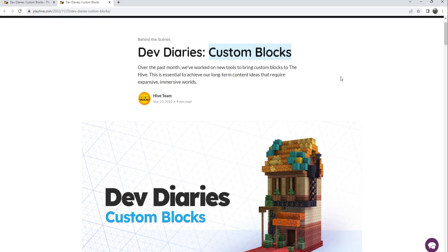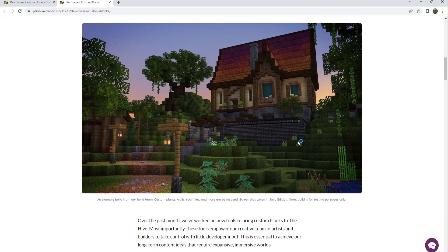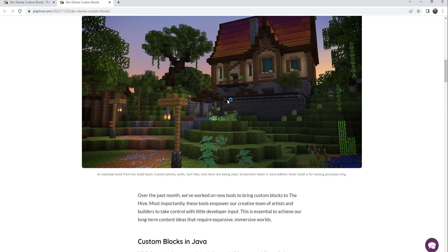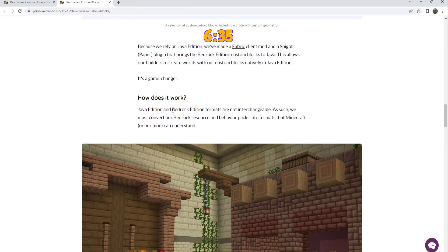Hive announced a couple of weeks ago that they were going to be adding custom blocks to their server, and in the latest update they just added some new blocks. In this video I'm going to go around the lobbies, show you where they are, and tell you my thoughts on them. If you're not interested in all that, you may skip to the time on screen, which is just going to be a little slideshow of all the new blocks.